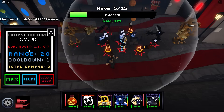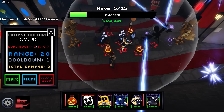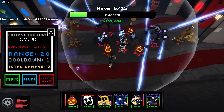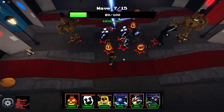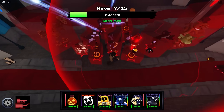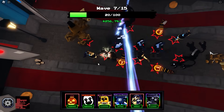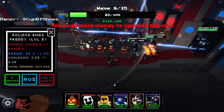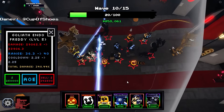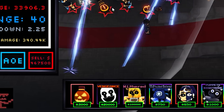Eclipse Ballora — Dual Boost. 1.3x ISO. I guess this is damage and this is cooldown. This is actually insane. If I would have Shiny, this is basically like Endo without Shiny. I can place three of them — three of these Eclipse Balloras. Let's just place them everywhere. Max out this Goliathen Endo. This is easy peasy.